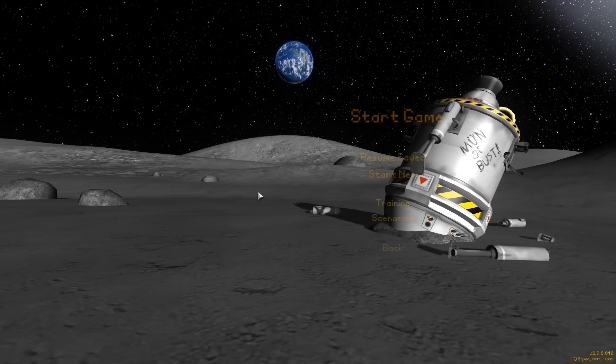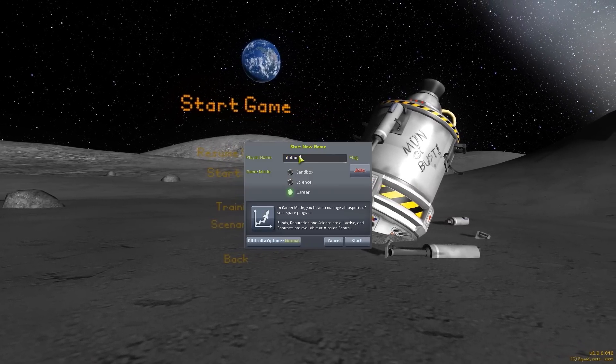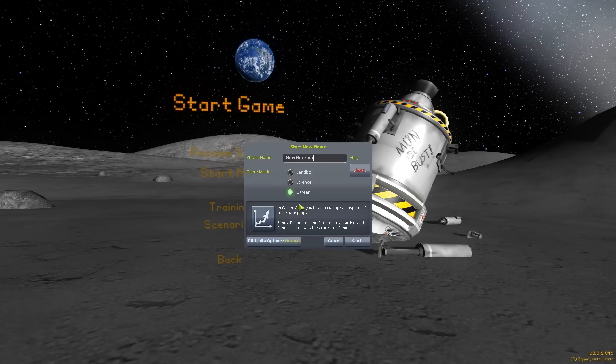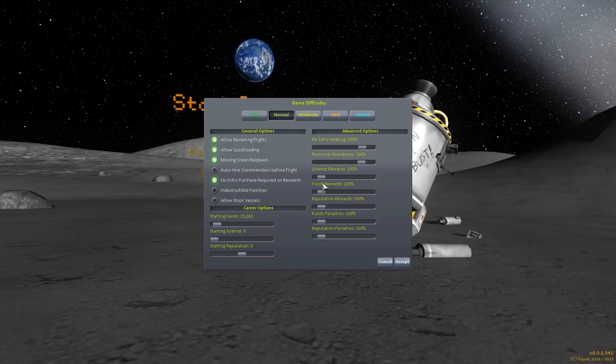I'll start a new game — New Horizons — definitely going for a career. I'd started a game at 1.0 and the re-entry heating was a little bit excessive, but then 1.0.2 definitely dumbed it down. I mean I can time accelerate four times in the atmosphere with my rocket flailing around and nothing will even blow up. So I'm going to change the re-entry to make it a little more difficult. If they change that later I can decrease it. Everything else is just going to be standard. I had started a moderate game before and that was a little much for myself.